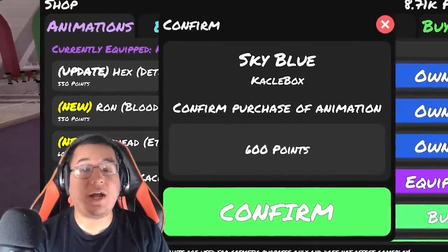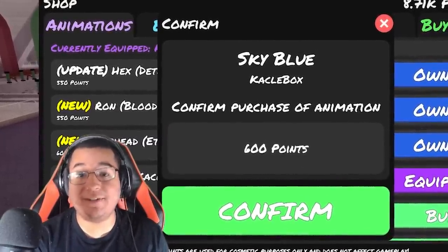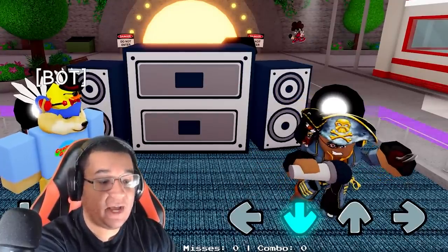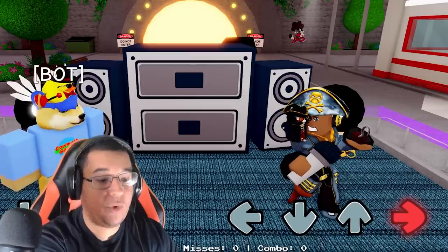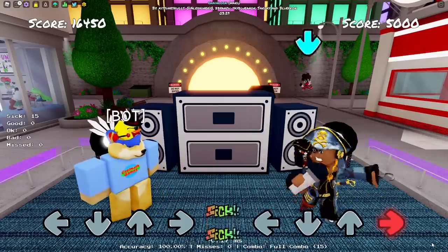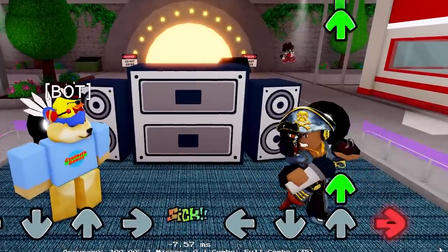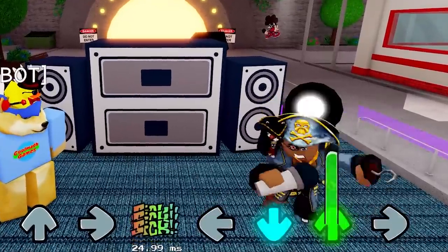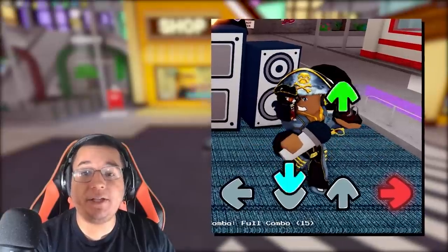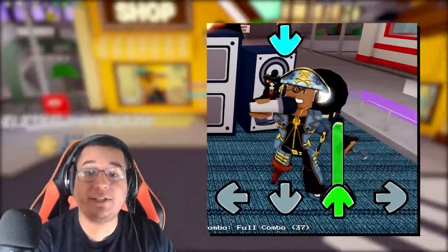Next up, we do have another Sky animation — this time Sky Blue for 600 points as well. This is how it looks like on idle: left, down, up, and right as well. I really like the poses in this one. Another very flawless smooth animation. It definitely fits Sky pretty well, especially in that different version right there.